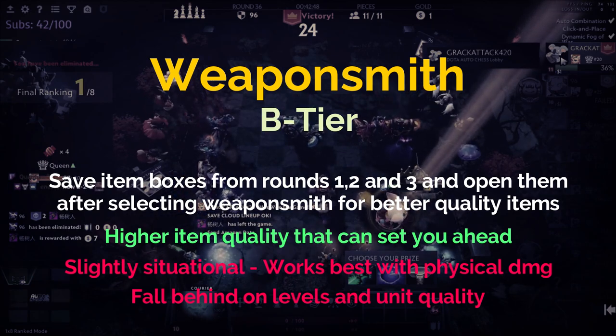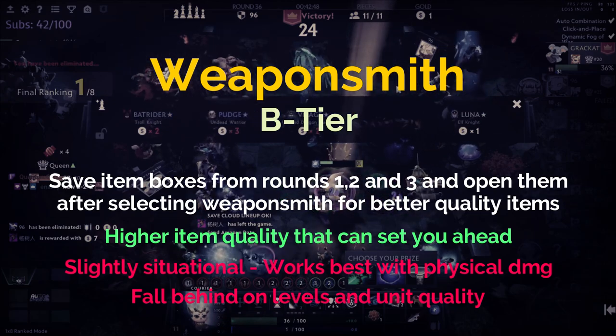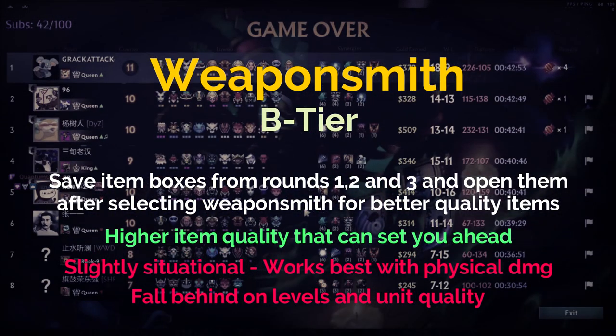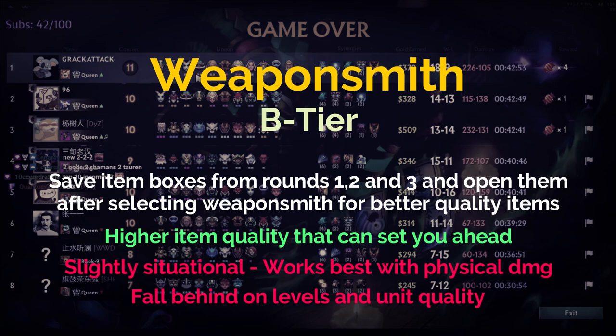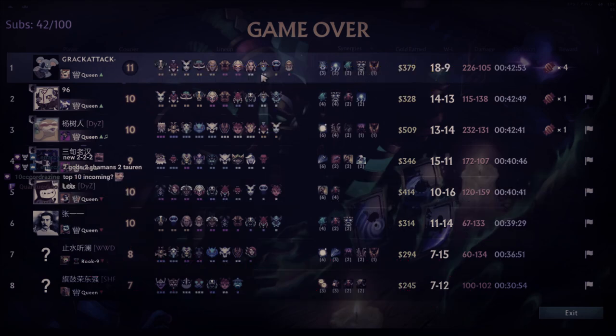Outside of the chance of being super lucky with your drops, Weapon Smith doesn't really impact your position that well, especially without a physical damage based composition. Everyone else will have a much stronger economy. Overall it doesn't guarantee bottom four or top four — it has an average impact on your position. It doesn't quite build you an economy like other relics, but has potential to cover that gap with really nice item drops, so B tier fits nicely.